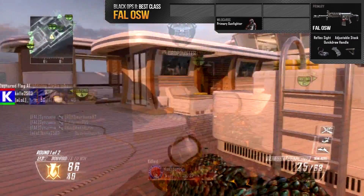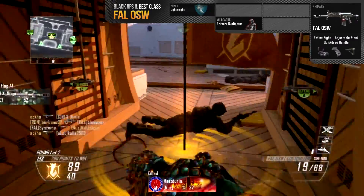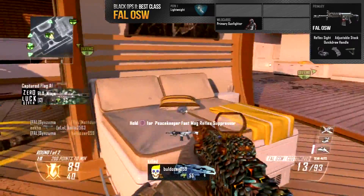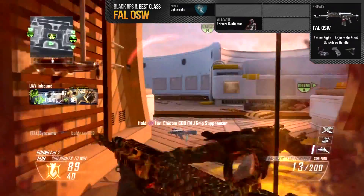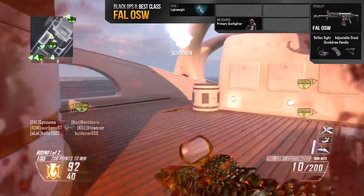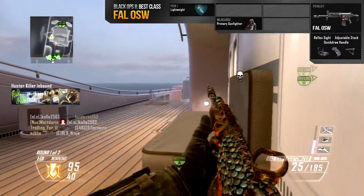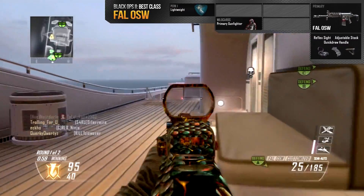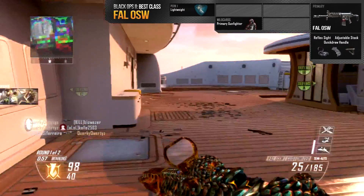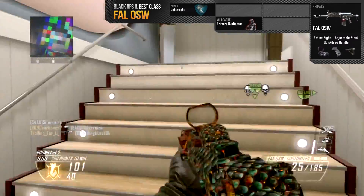Now onto my perks. My first perk is Lightweight. I love Lightweight on assault rifles because without it you really do feel heavy — you can't rush into the enemy spawn as fast, and I wouldn't have been able to go on B and get capture kills at the start without it. It also works really well with the adjustable stock, letting you strafe faster around corners and move faster in general, which makes you a lot harder to hit.